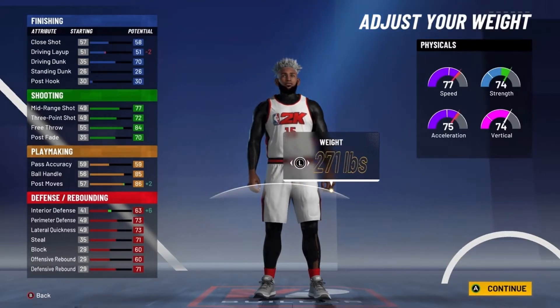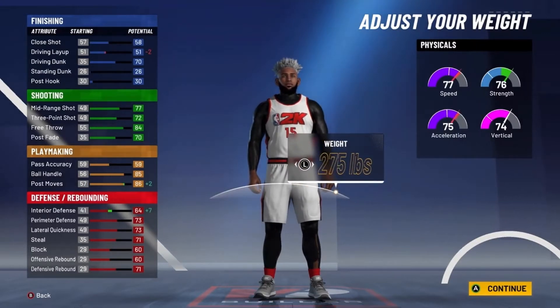For the Weight, you want to max it out. You get a plus in Interior Defense and a plus in Strength. You only lose a little bit of Speed, but that's not really going to matter.